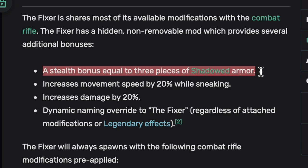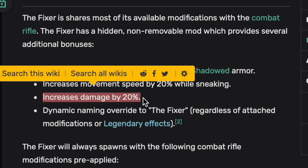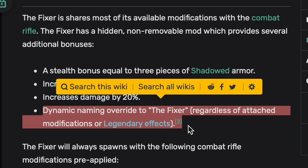Now, the Fixer has a hidden and non-removable mod which provides several additional bonuses. Starting off, it gives us a stealth bonus equal to 3 pieces of shadowed armor. It increases movement speed by 20% while sneaking. We have increased damage by 20%, and we also have the naming Overdrive — the Fixer, of course.